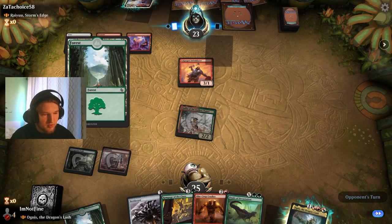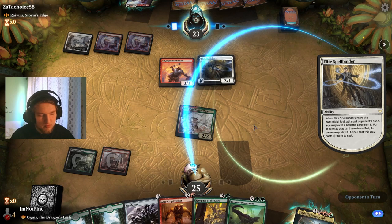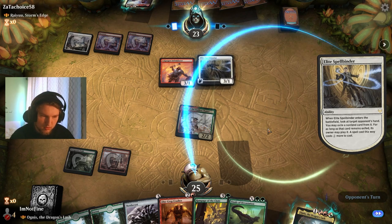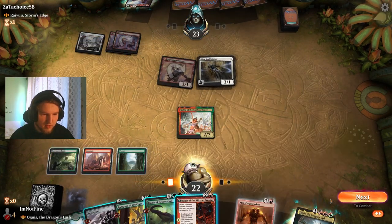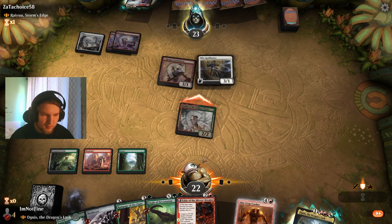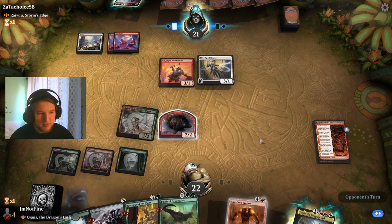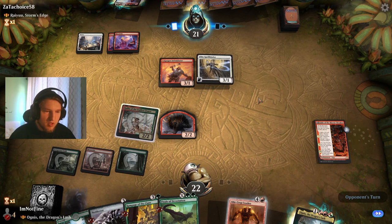Next turn I can — oh yeah, Elite Spellbinder. They take either the Ankh-Crop or the Nettlecyst, then I'll play the other one. I would have played the Ankh-Crop Crasher. They were taking the Ankh-Crop Crasher — they agree they would have also played that. Galia!